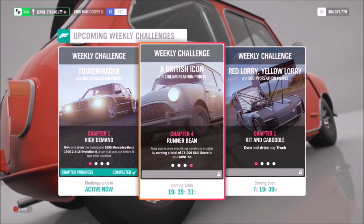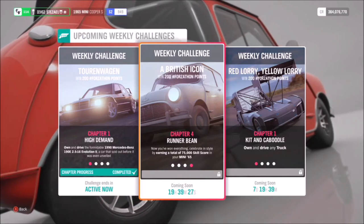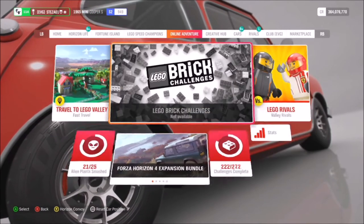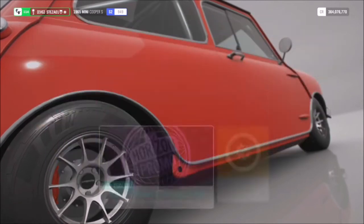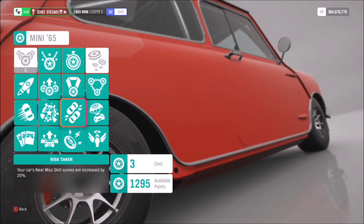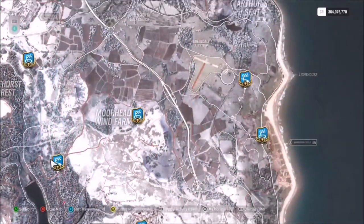For the fourth and final challenge, you need to earn a total of 75,000 skill score in your 1965 Mini Cooper S. I'd also recommend buying out some of the car's perks — go to the cars tab and then to car mastery. Picking lots of perks will enable you to get a higher percentage on certain skill scores, which makes things quicker.